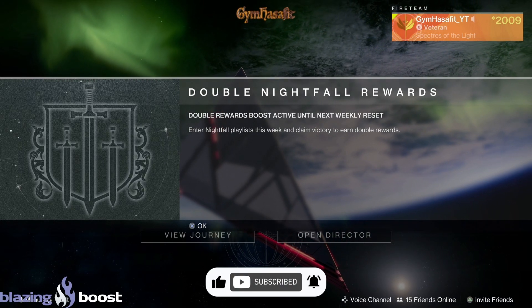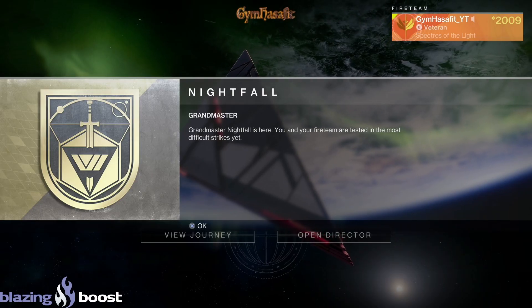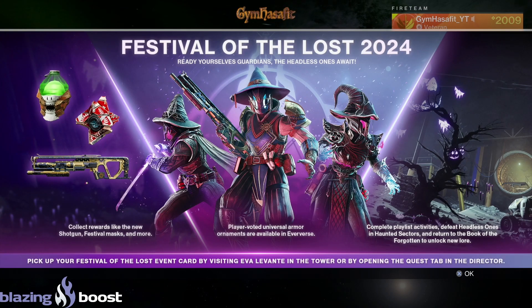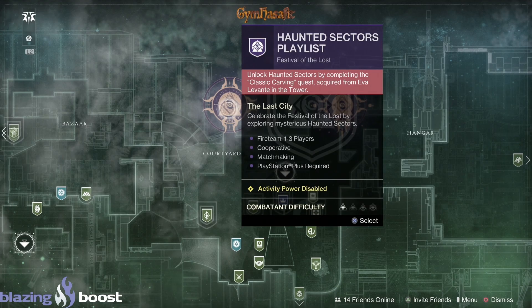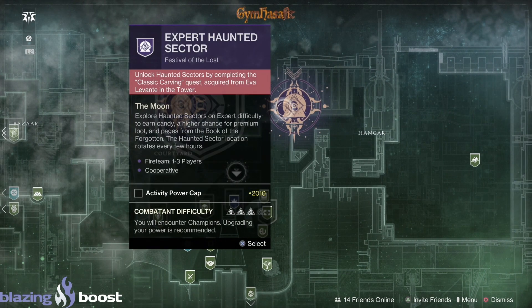What's up everybody! We got double nightfall rewards, vanguard booster, nightfall grandmaster is here, and Festival of the Lost. We got a new shotgun, some new stuff, some crazy witch hats. Do the haunted sectors and you'll get this stuff going. We got the haunted sectors playlist and expert haunted sector.